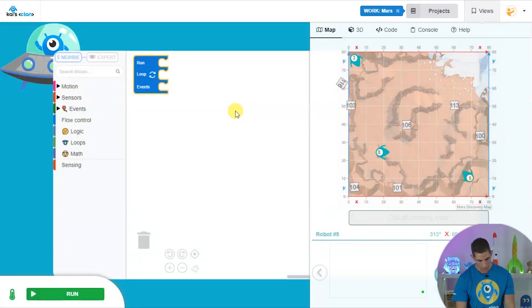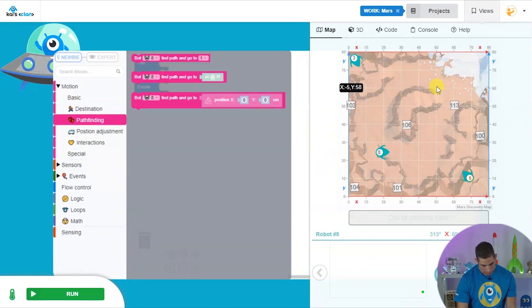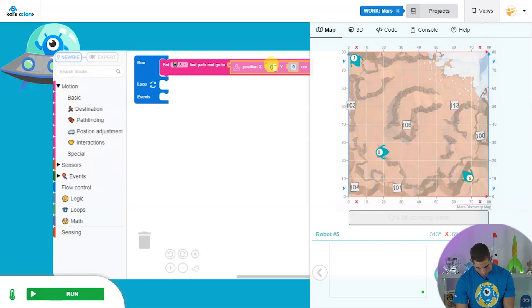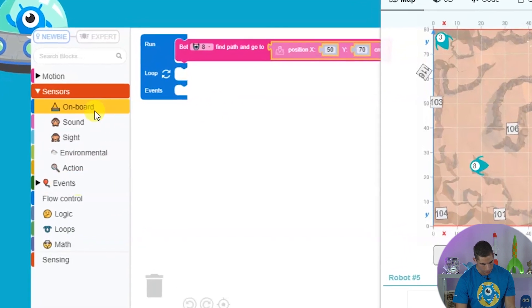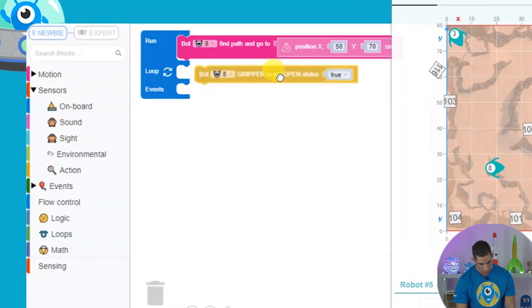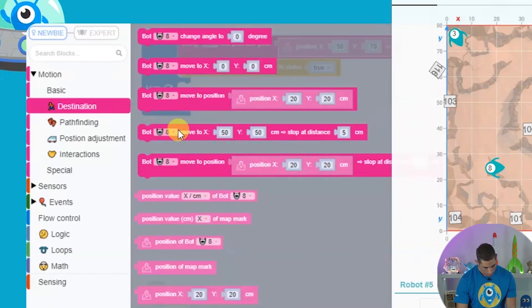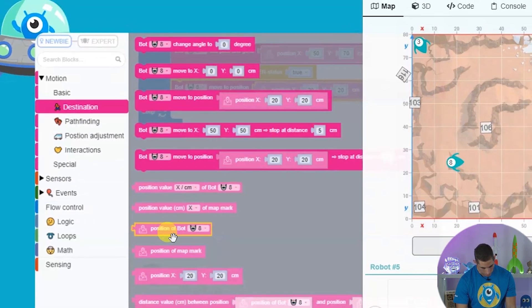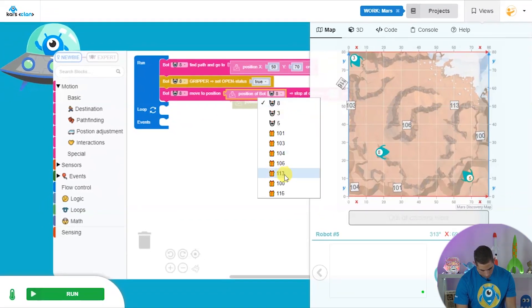Now let's build the code to get that fuel supply crate back. To start with, we're going to use pathfinding to get to a position close to the crate — let's say x 50, y 70. Next we need to make sure our grippers are open so we can grab the crate. Then we need to go to the position of the crate. We can use this block here which lets us stop at a short distance so we don't crash into it, using the position number 113.